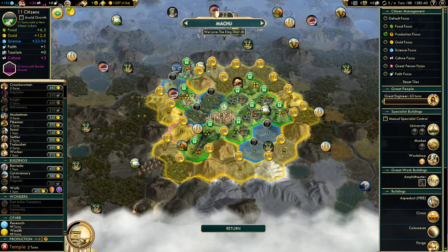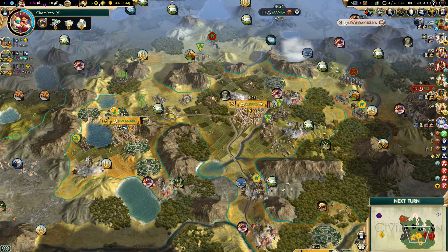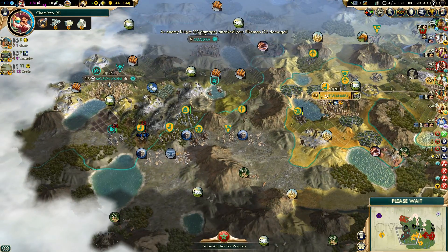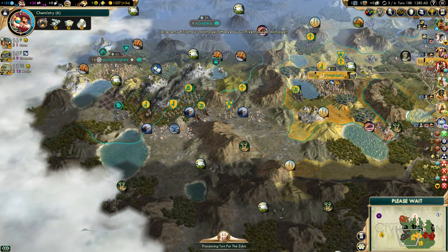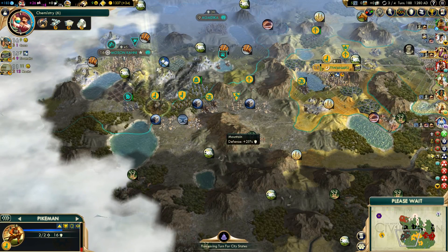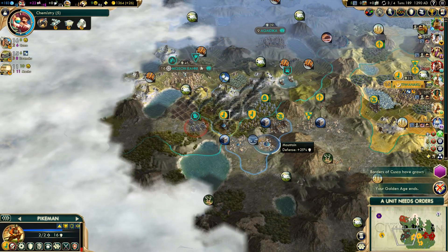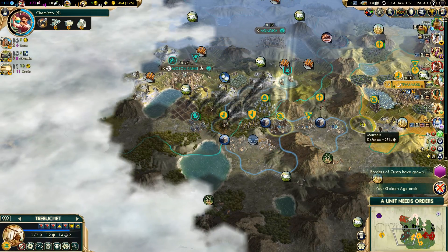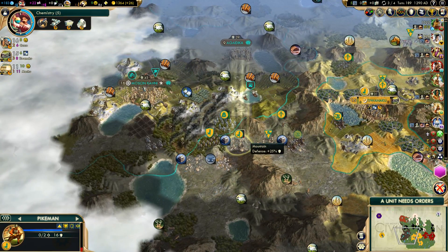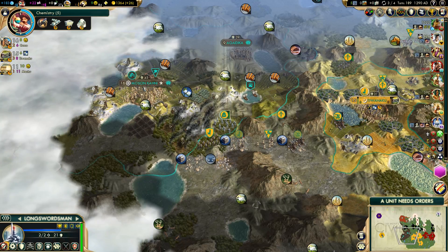Let's get a temple so we can get Pagodas a bit faster. I don't like how much damage we're taking here. Get out, get out! This guy can be upgraded to a musketman.